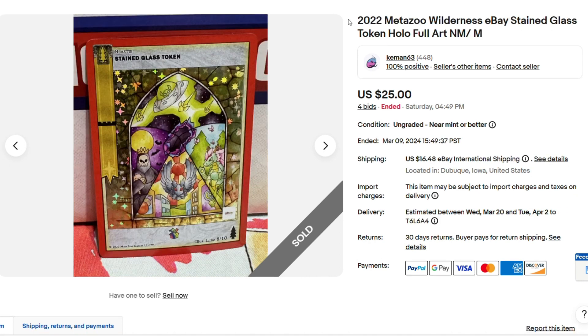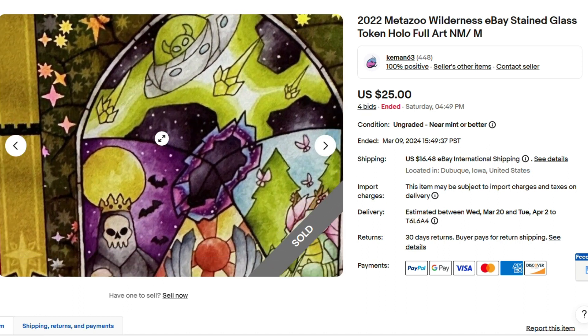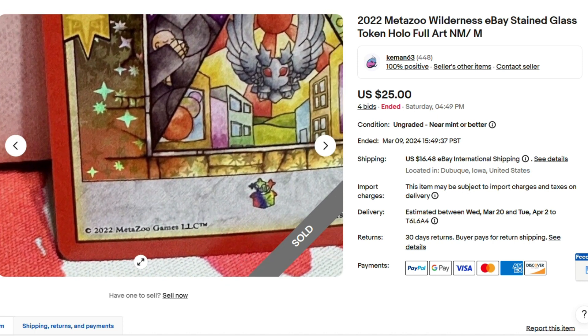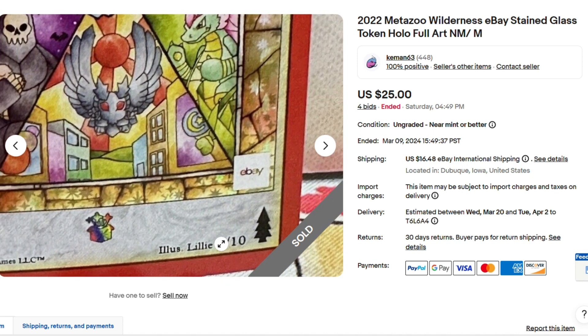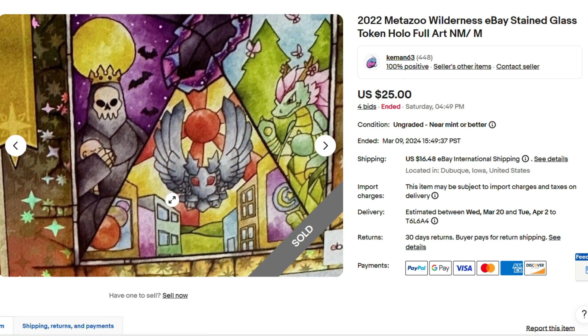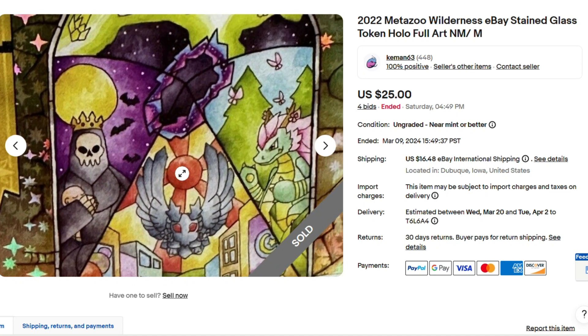Here's another steal of a deal. This is getting cheap. When you buy the eBay Times MetaZoo Wilderness little booster boxes — where you get 10 packs with a box topper — this is the best box topper you could pull. There are 10 different ones, and $25 for the stained glass token. It's just a beautiful card, looks in decent condition, it is raw, but still $25. You have a 1 in 10 chance of pulling this when you open one of those boxes, and really cool artwork — Mothman, Grim Reaper, Cumberland Dragon, UFO.